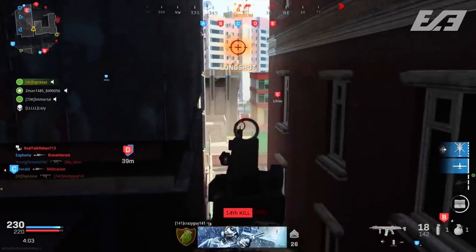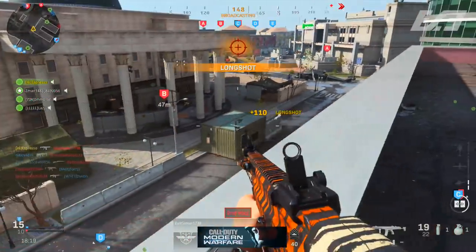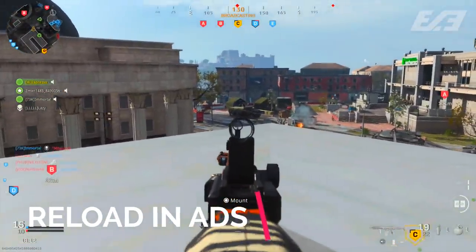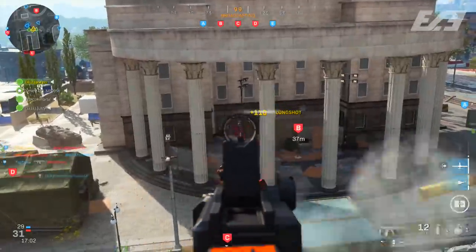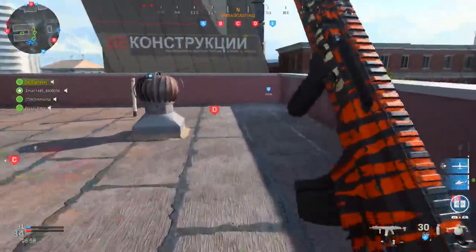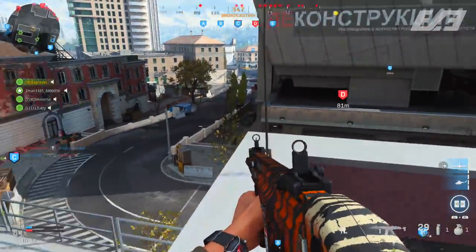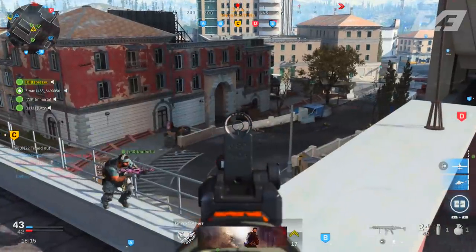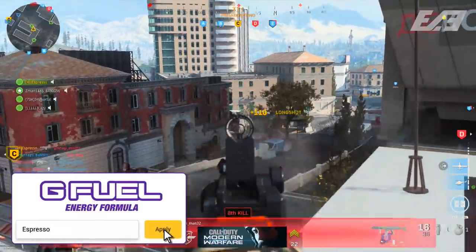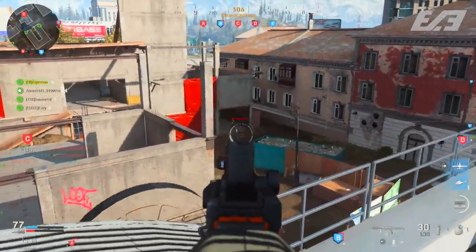One other huge tip that changed my entire perspective on this challenge: reload while ADS. If you have your weapon already aimed down sights, you shave off a quarter to half a second depending on your weapon — you won't have to bring your gun up to ADS after the reload. The enemy can literally be in your sights as you click that magazine back in. When you only have about two seconds max after the reload completes, having the enemy already in your sights and just pulling the trigger is absolutely huge.